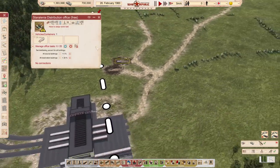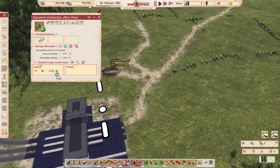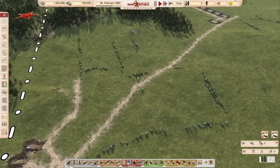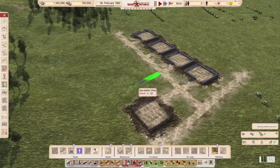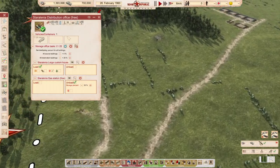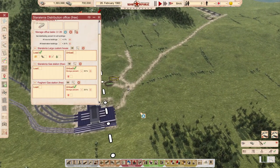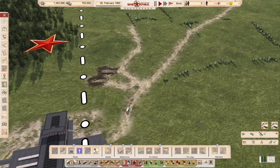Now we have our distribution office — let's tell it to load fuel and bring it here. Then we build another gas station with some space. One oil tanker is definitely enough for these two.